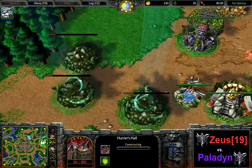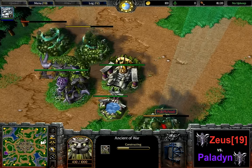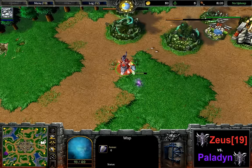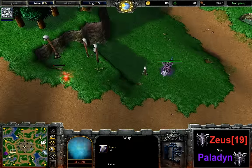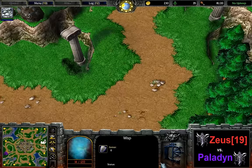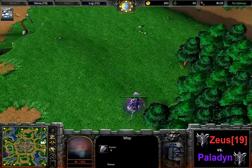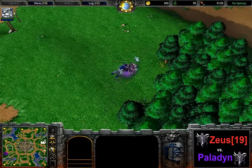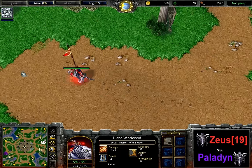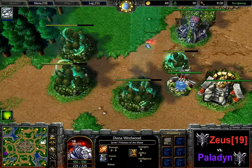Mass hunts by Zeus, and on Paladin's side we also see double Ancient of War. So Priestess of the Moon on both sides, mass hunts. Both of them are attacking a scout wisp right now. This one has definitely been dispelled by Paladin; the one of Zeus is trying to hide but not successfully able to do so — therefore first XP is going to Paladin. Zeus is heading towards the middle right now.